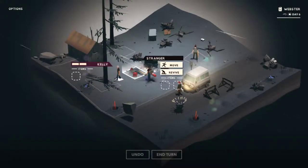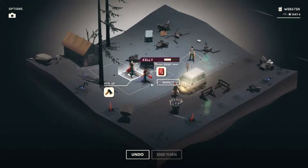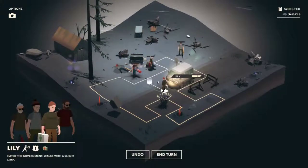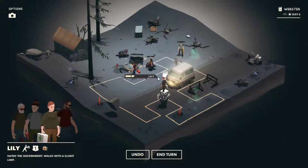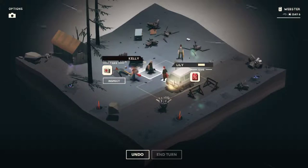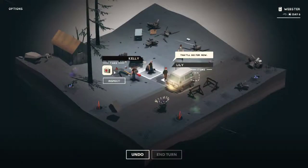Kelly, get over there. We can revive him, but obviously we don't want to. We'll get the fuel for now and move to there. Lily, you've got the first aid kit that we need to keep. We'll move to here, take that, and use Lily's second action to fill up. There we go — and then we can take that back. Kelly can be passed something.